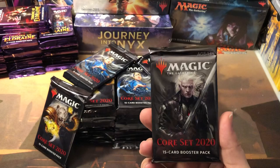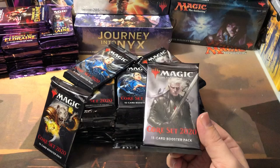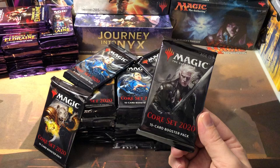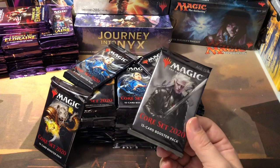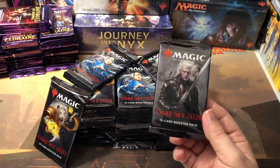The Core sets usually are not much value compared to the expansions, but this Core 2020 set is unbelievable. There are commons in here, not just one, but several commons worth a couple dollars apiece. There's uncommons in here worth a bunch of money. Not to mention the rares and mythics are pretty well good hits — there's a good chunk of rares and mythics that are good hits, and a bunch of commons and uncommons that are a few bucks apiece. It's crazy.